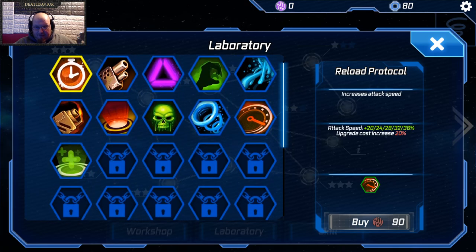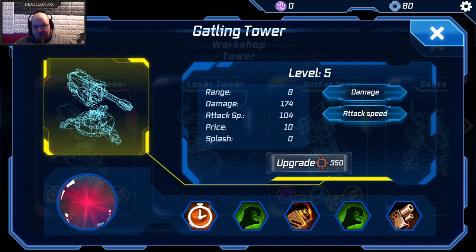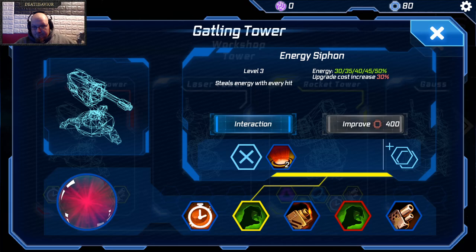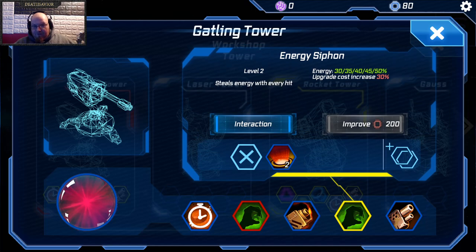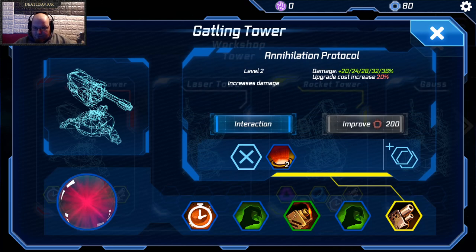You have, of course, these things in your laboratory. I have yet to unlock a bunch of them. For my Gatling Towers: this right here gives you faster reload, this gives you energy siphon at level three, this increases your damage with every hit, this is another energy siphon so it gives you more — I'm not sure if they stack, but it seems like I get more. And then I got this for another increased damage. With the other tower I'm using aim protocol for increased attack range, energy extractor, stasis two, another reload protocol, and annihilation protocol for more damage.